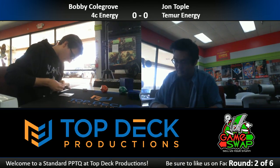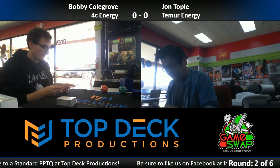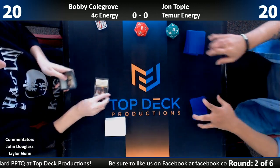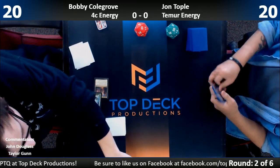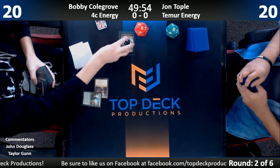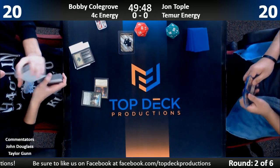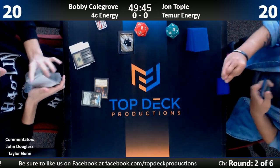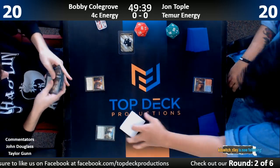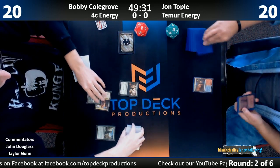I've looked over his shoulder — no surprises. So this four-color energy deck has kind of shifted. At the start of the format it was Temur energy splashing black for Scarab God, then it became Sultai energy splashing red for Harness Lightning. He definitely looks like the Temur energy splashing black for Scarab God currently. Here's a Forest — nice Forest art.